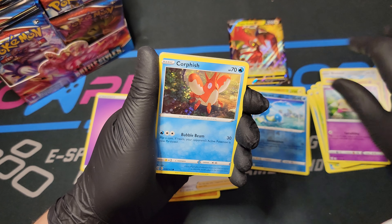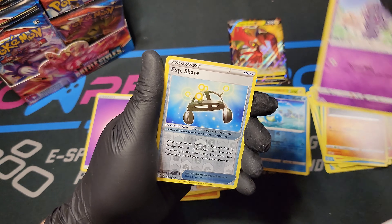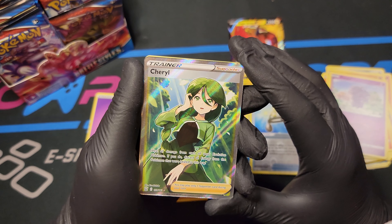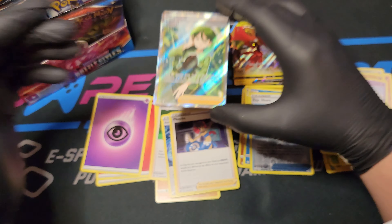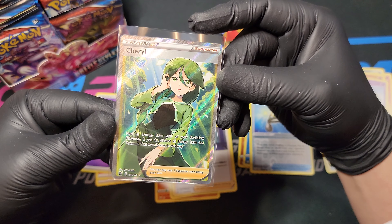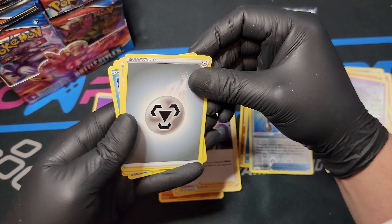Galarian Slowpoke, Corphish, Salandit, Roly Coly, Esper, the Emo Little Pokey, XP Share Foil. And there we go - right off the bat, we got a hit. We got a good hit too. This is a Full Art Cheryl - this is one of the cards I was hunting for. I'm going to put it in a sleeve right away because it is not a cheap card. I think right now it's trending around $35 to $45. That is awesome - we got one of the cards I'm looking for in this whole set, and we only got it in just a couple packs.